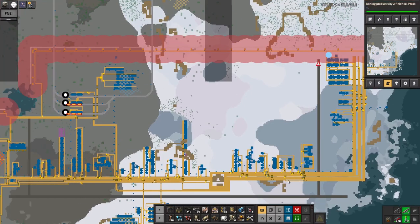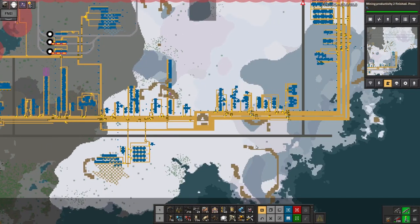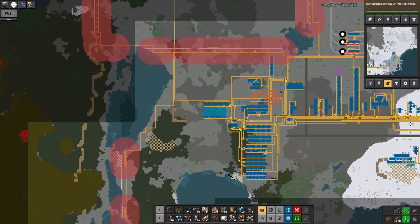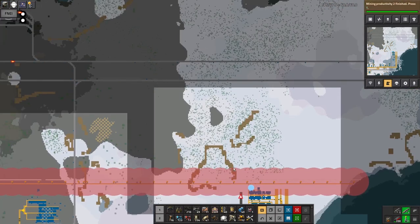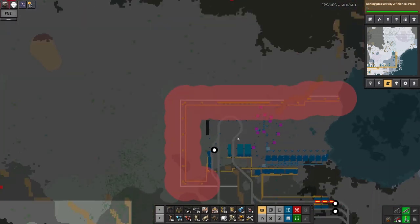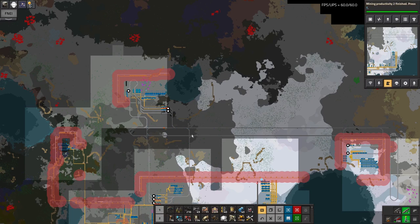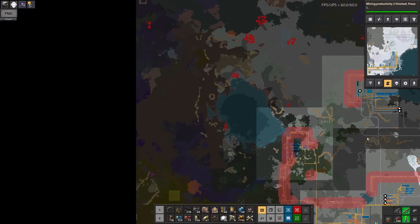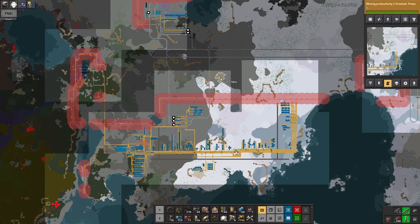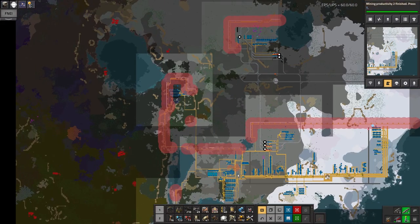The only slight issue is it's going to run straight through the top of this coal mine here, but that's not really a problem — with the landfill I've got I can punch through this lake and keep going, then have a spur down to this copper patch. I've also built a little bit of road around inside my base — it makes it easier to get around when you can just point the car down a road and put your foot down. It's not perfect because I put the smelting area in before I planned the roads, but it's basically fine.